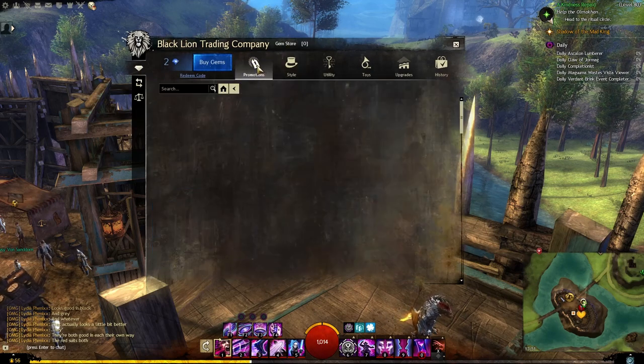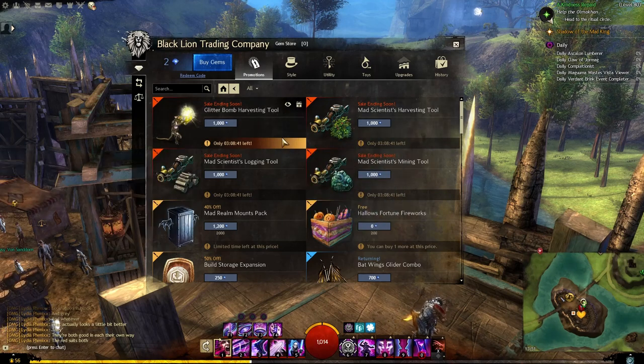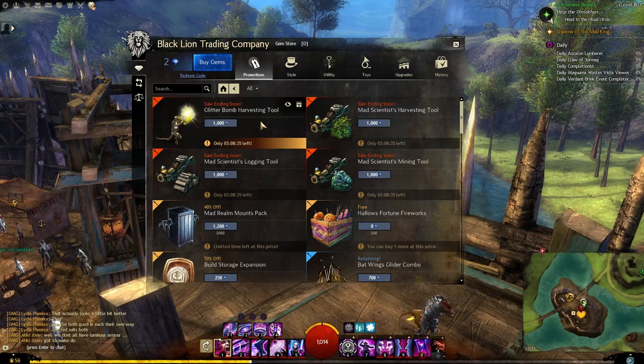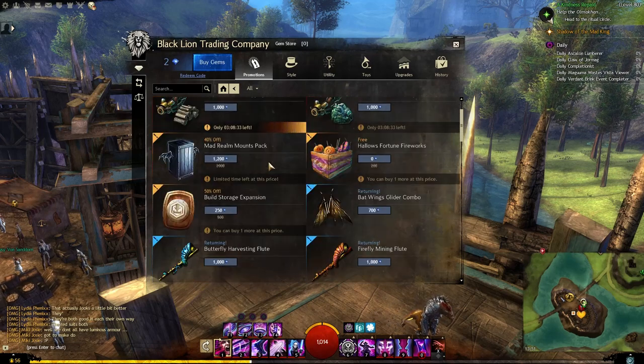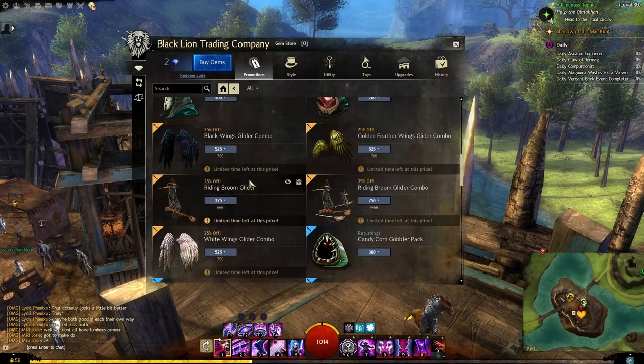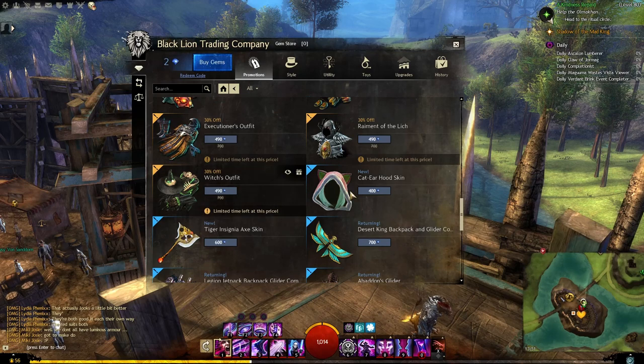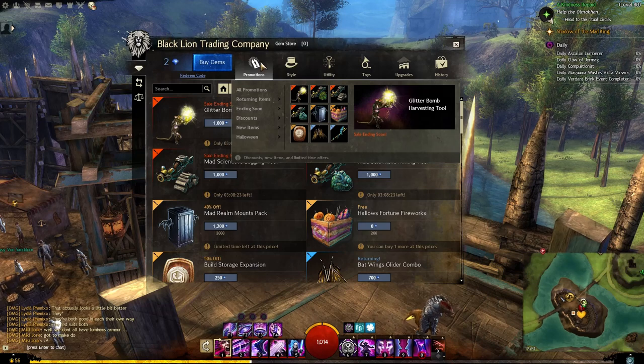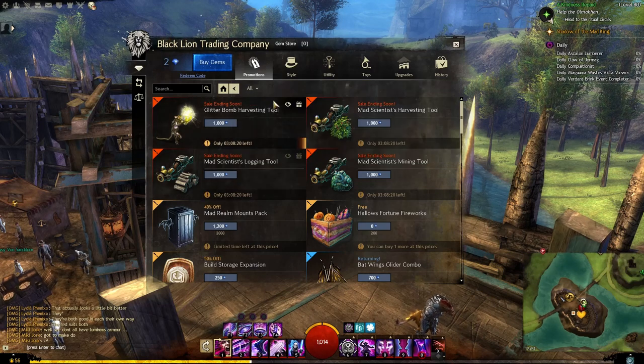They have a promotions tab here which shows things that are currently on deal. Potentially you can sometimes buy a certain amount of something at a special price and it tells you how long there's left on it. This obviously changes, so don't go by this video on what's currently on deal - always have a look on that promotions tab if you're looking at something, as you might be able to get yourself a decent deal.